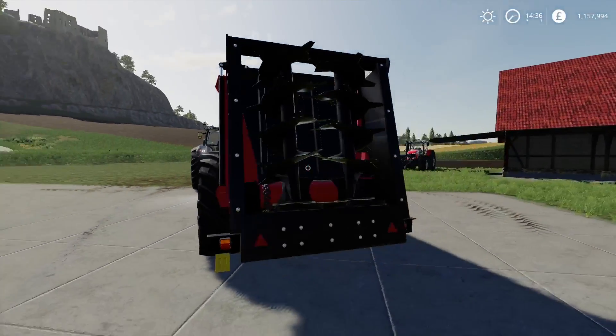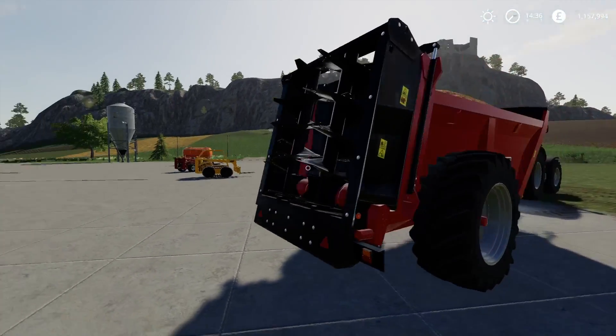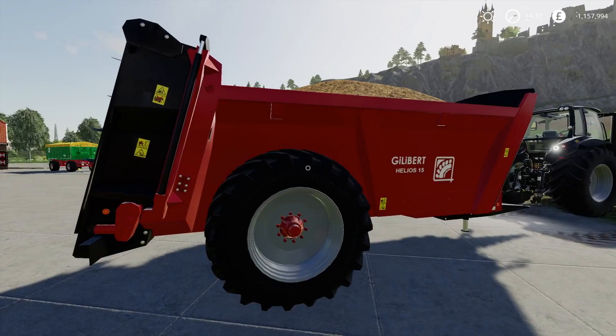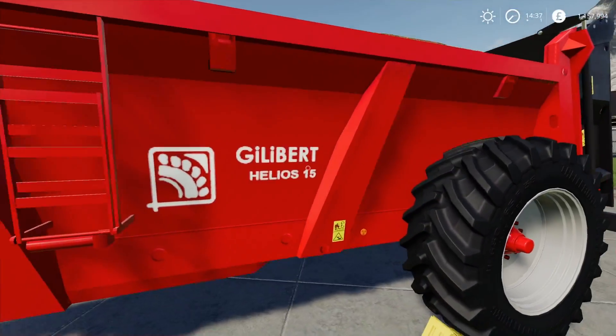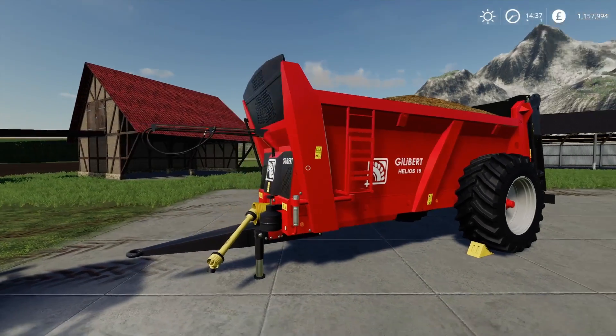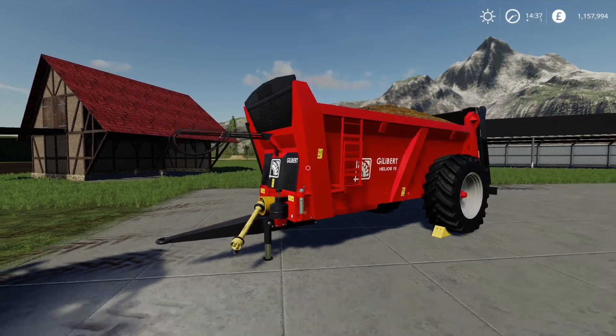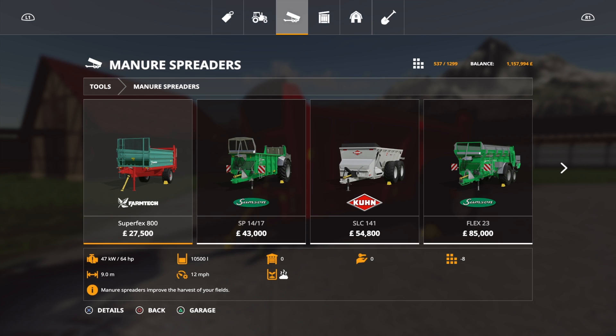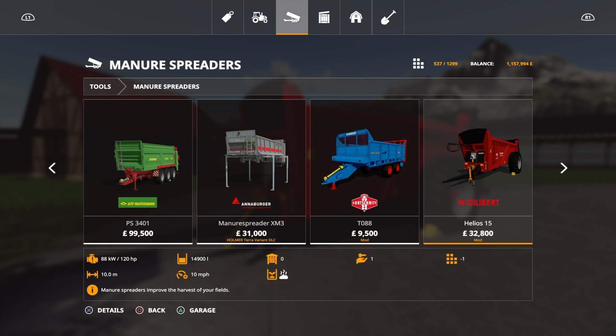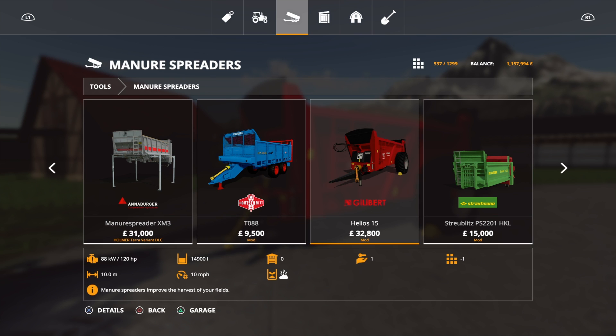Lots of nice detail on it, nice chunky tyres, no blurry decals — very cool. In store you'll find this under manure spreaders. It's $32,800 for a 14,900-litre capacity.